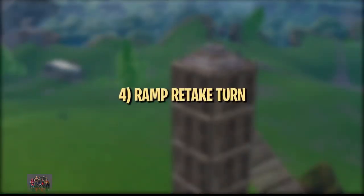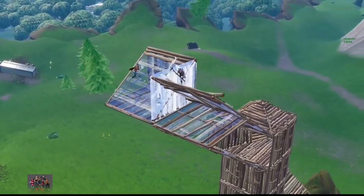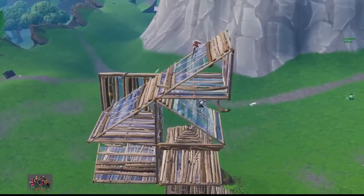This fourth trick is definitely easier than the last, but useful nonetheless. Let's say you're trying to retake high ground with ramps above and below you. Most players will try to block you off or wait for you to turn and then shoot you. Instead of walking into either of those situations, this trick lets you turn around in an unexpected way to keep ramping up.